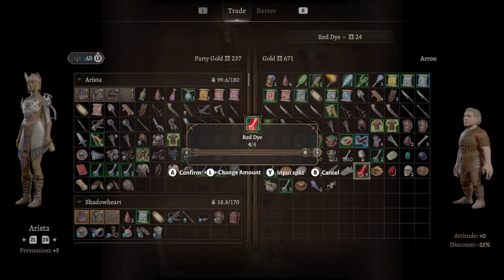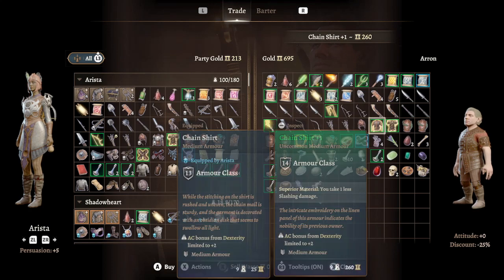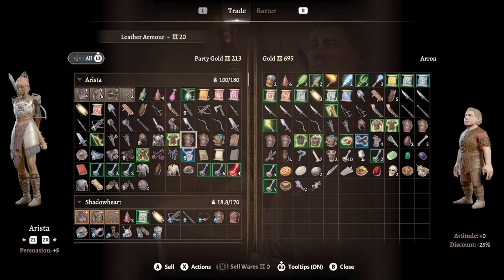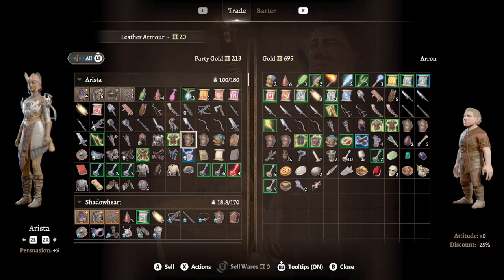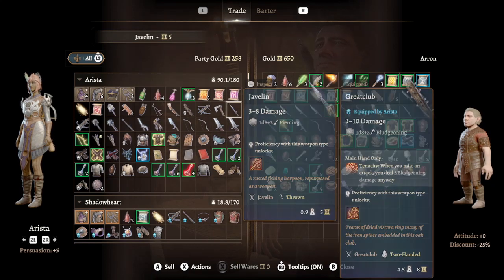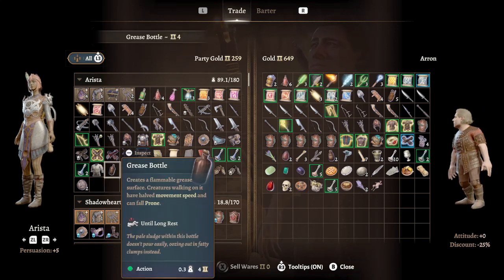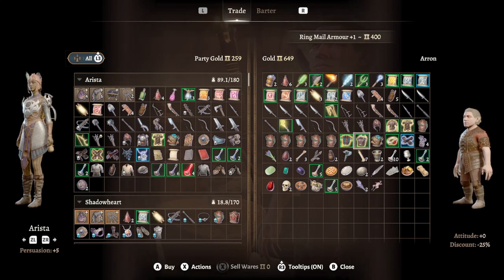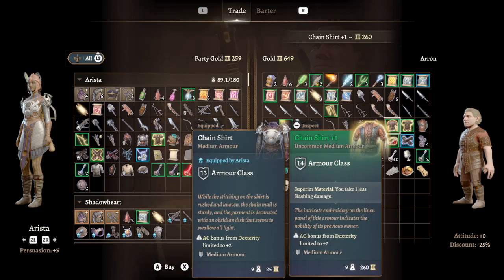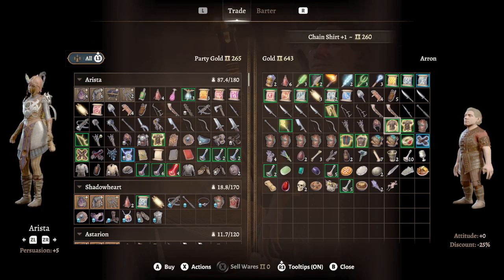I like dye. Okay, can we sell a little bit more so that we have 260 again? Because I decided I want — I didn't realize the dye was going to be so different. It's 210 not 260 — wait, that's padded armor, that's not the Change Shirt plus one. Simple robe — there we go. Change shirt.